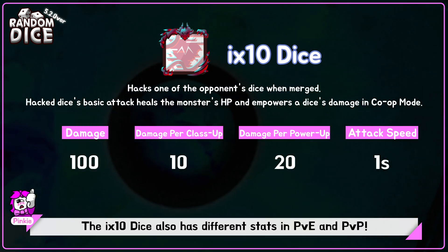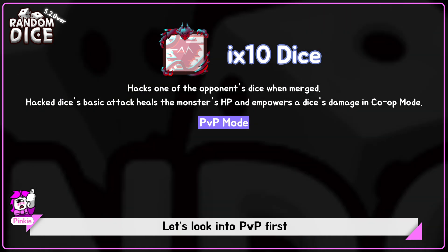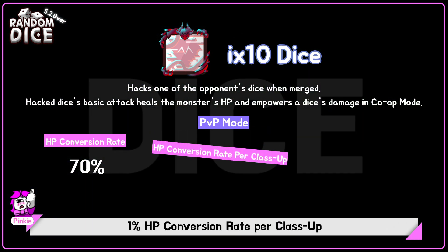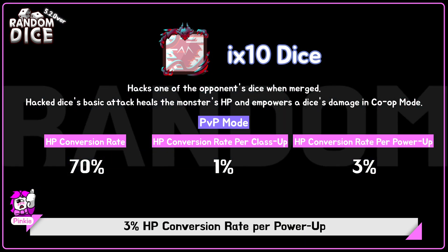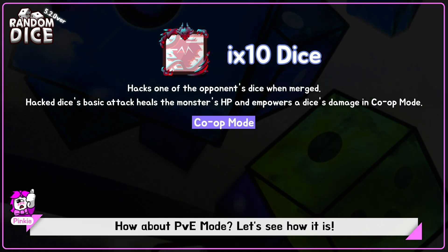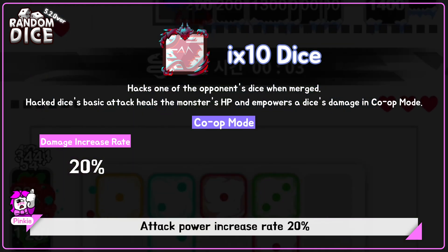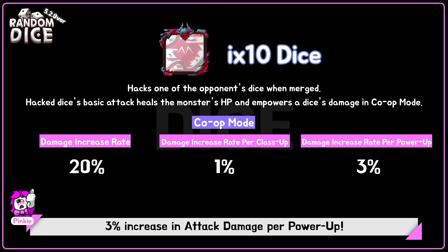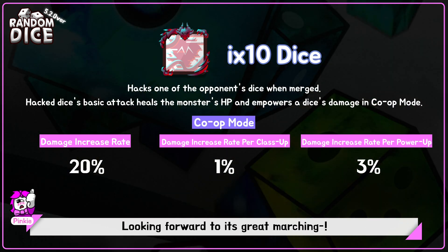1 attack speed. The Hex Dice also has different stats in PvE and PvP. In PvP: 70% HP conversion rate, 1% HP conversion rate per class up, 3% HP conversion rate per power up. In PvE mode: attack power increase rate 20%, 1% increase in attack damage per class up, 3% increase in attack damage per power up. Looking forward to its great performance.